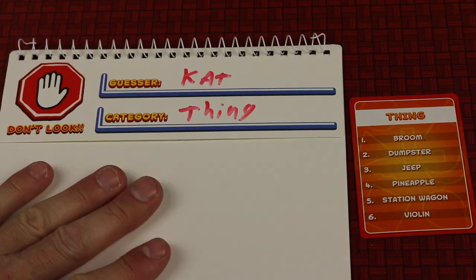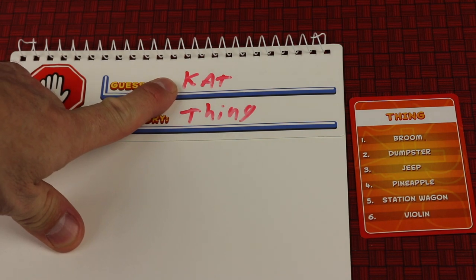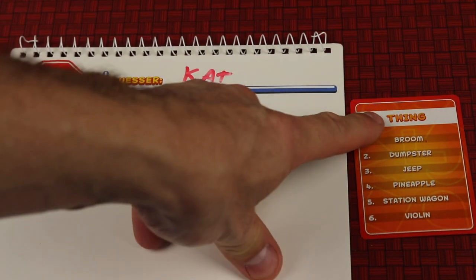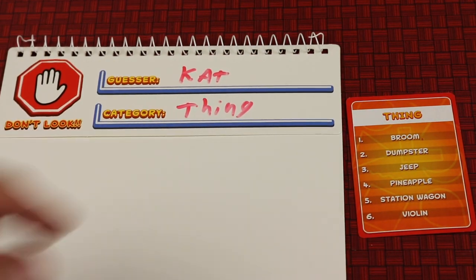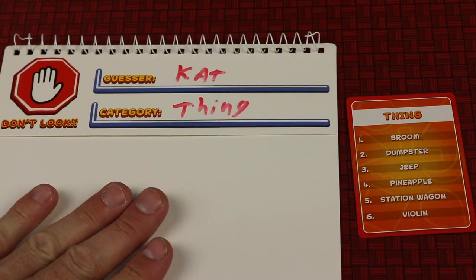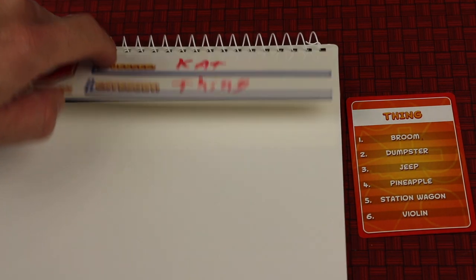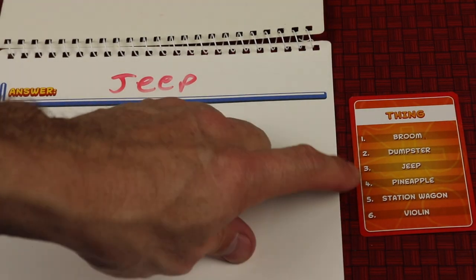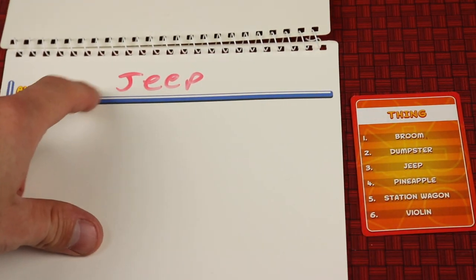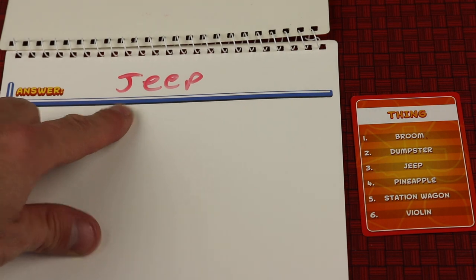Each player is going to get a board. They're going to write the name of the player to their right — basically the last player in clockwise order — and then draw a card and write the category. Then a die is going to be rolled, and everybody is going to secretly write in their answer. In this case the number three was rolled, so everybody writes whatever this number three is in the answer.